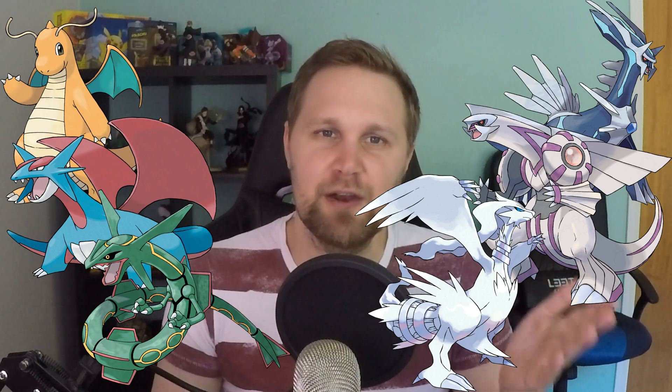The best choices to use as Zekrom counters are dragon types — Dragonite, Salamence, Rayquaza, Dialga, Palkia, and Reshiram are all solid choices. You could even use Latios or Haxorus with the proper dragon type moves. The ice types Mamoswine, Weavile, and Glaceon, and the ground types Krookodile, Excadrill, Rhyperior, Landorus, and Garchomp make good alternatives. If Zekrom has a full dragon type moveset, going with Shadow Gardevoir is a good choice, but since that's a low probability, it's safer to go with any of the dragon types.